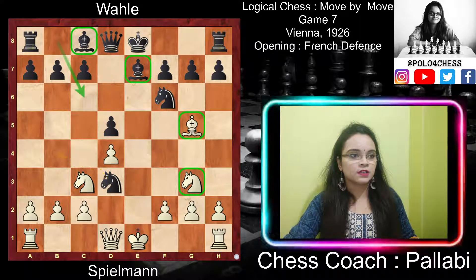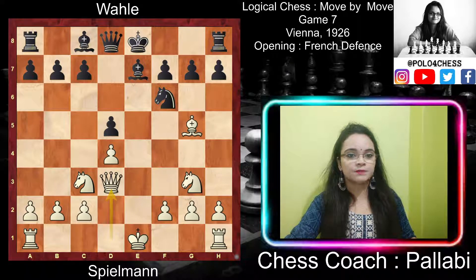Black has moved his knight three times to exchange it for a bishop that moved only once. The knight had moved from b8 to c6 to b4 and then to d3. His knight came off the board completely while the bishop left a piece in its place — the queen, by playing queen takes d3. The result is that white has four active pieces in play against only two of black's. Whatever advantage exists is for white.